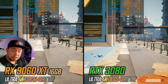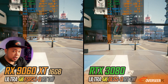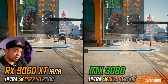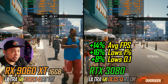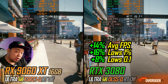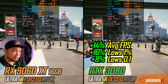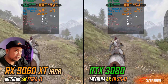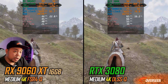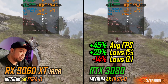Let's go to 4K. Cyberpunk 2077 4K with upscalers — FSR for the AMD card and DLSS for the RTX 3080 — and the 3080 is still better here, about 40% better. FPS is low for both at ultra settings — high 40s for the 3080 and low 40s for the 9060 XT. At Oblivion Remastered, the 3080's bus width is kicking harder — 45% better.